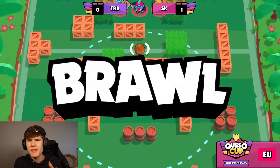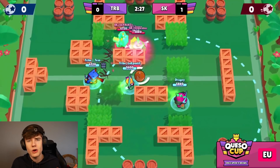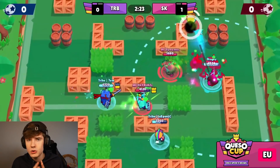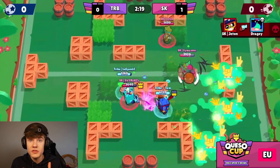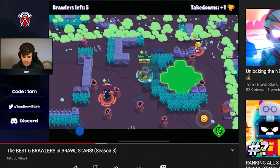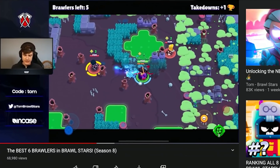The brawler and combination I'm talking about is Ash with either one or two healers — so Ash with Poco and Byron. It's so broken, it's being used everywhere in tournaments right now. I actually called this over two weeks ago in a previous video. Let's show that clip: 'I do think Ash is going to be an absolute beast when paired with two healers.'